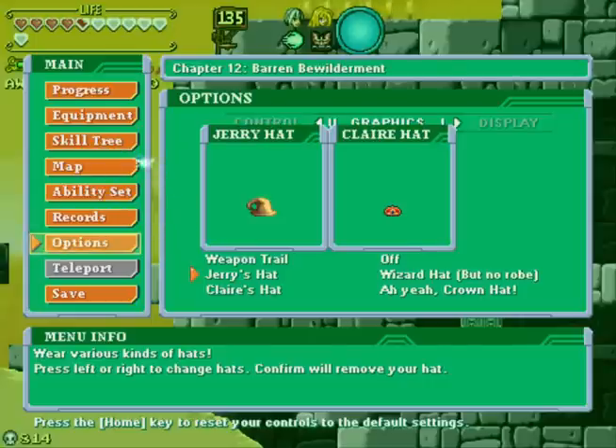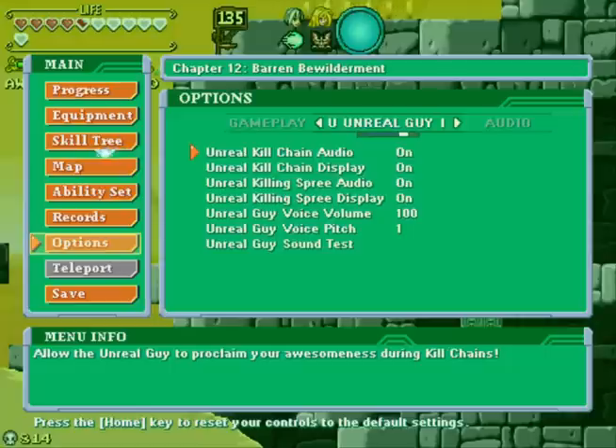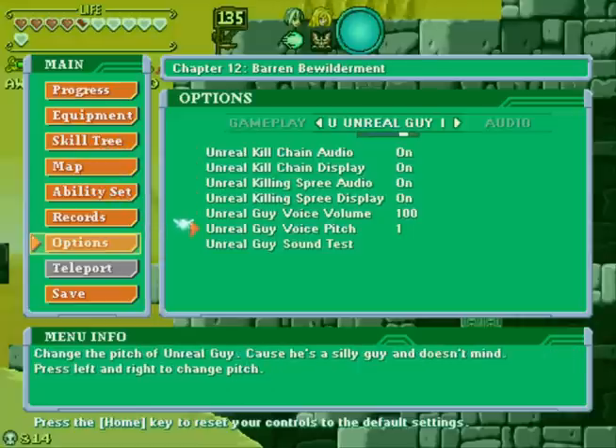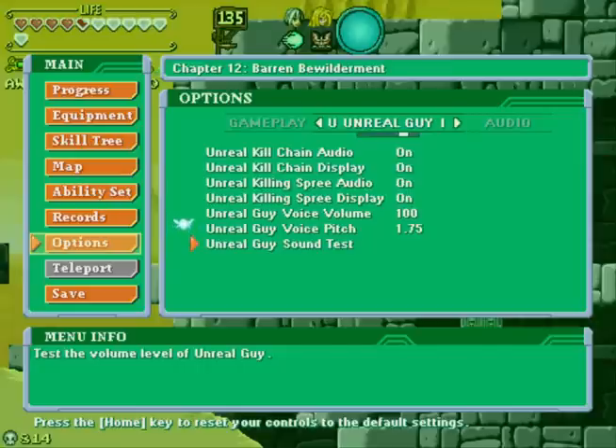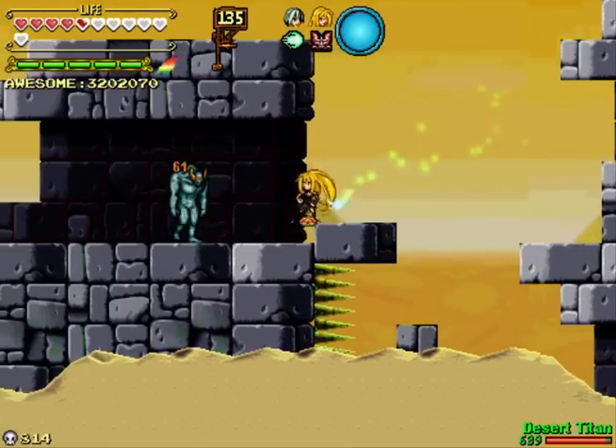There's another new thing in the options: the unreal guy — I could change his pitch for some reason. We're gonna play with chipmunk, unreal guy, and Claire with a crown.